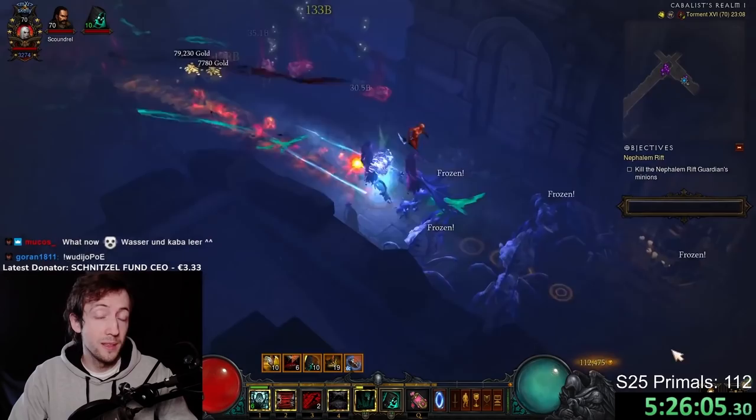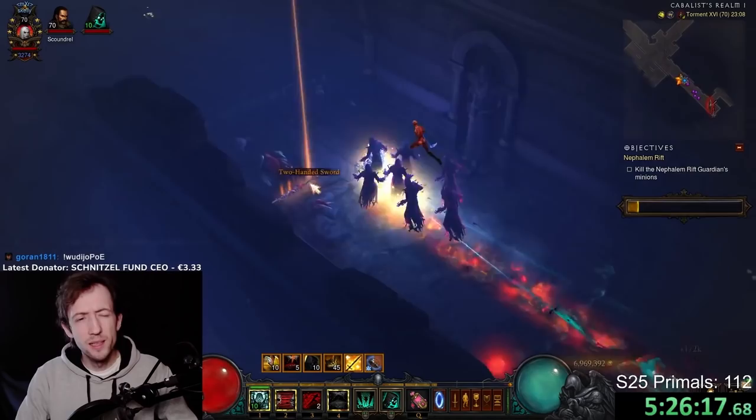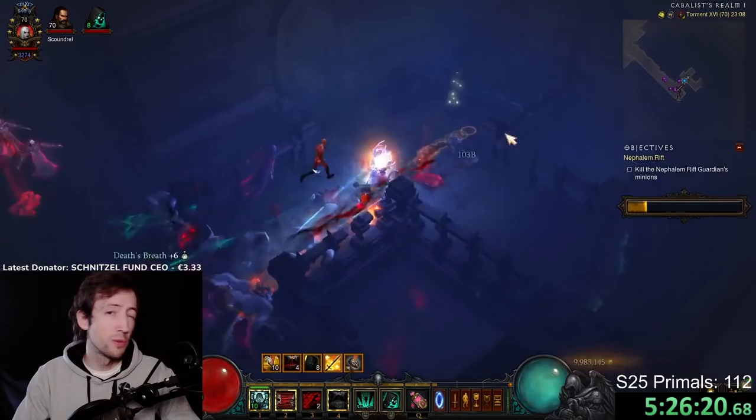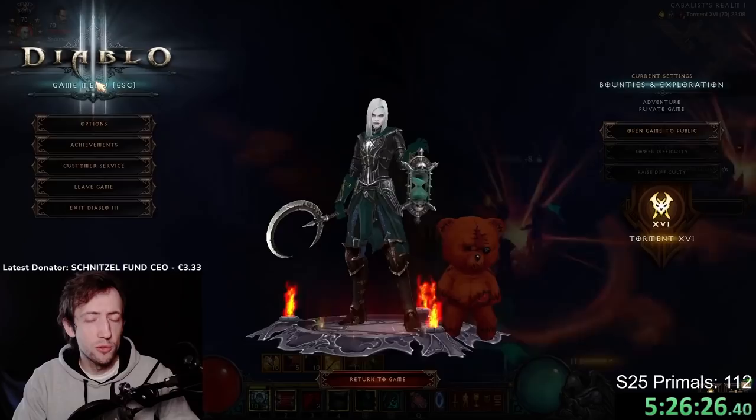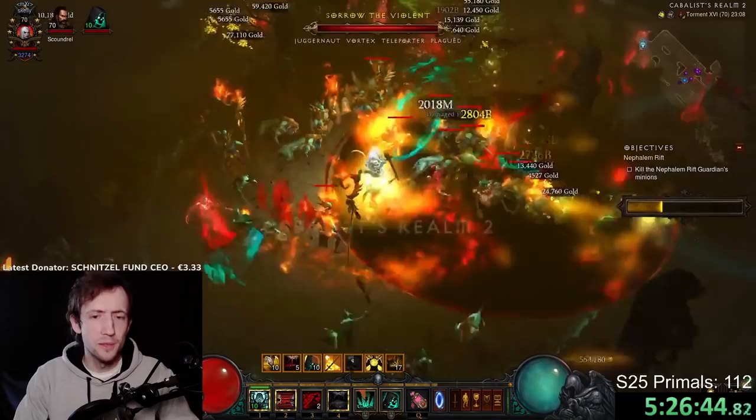Hi everyone. I want to take a moment to talk about the solo T16 rat necromancer build that I've been playing quite a lot recently to gear up my necromancer for the solo pushes. I've been farming hundreds of thousands of keys with this build by now. It is not really the best build in the entire game but is probably the best build you can play on the necromancer and it is quite fast. Essentially you cast your Land of the Dead once in a while, summon your skeleton mages, and they run with you and one-shot everything around you.